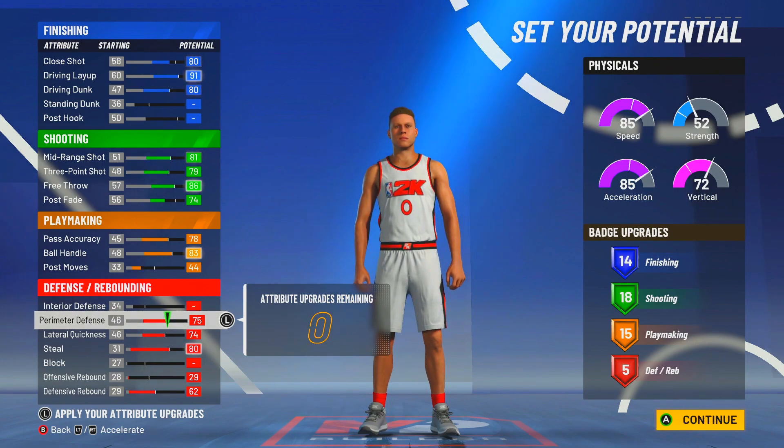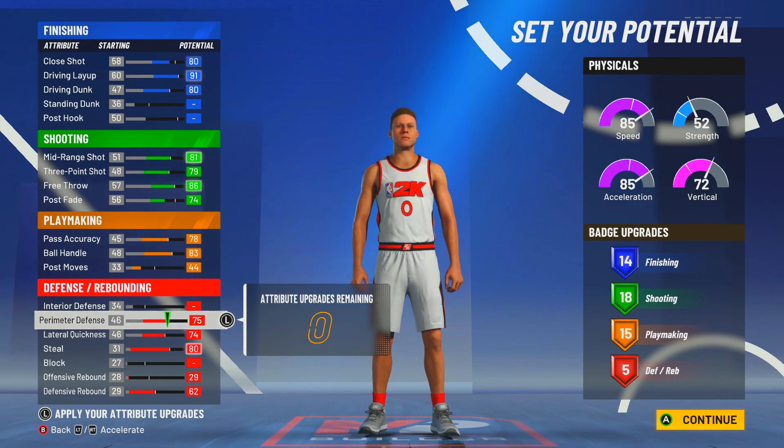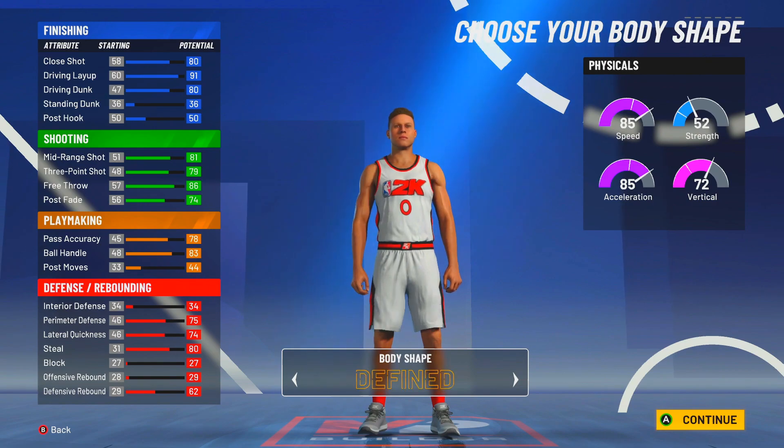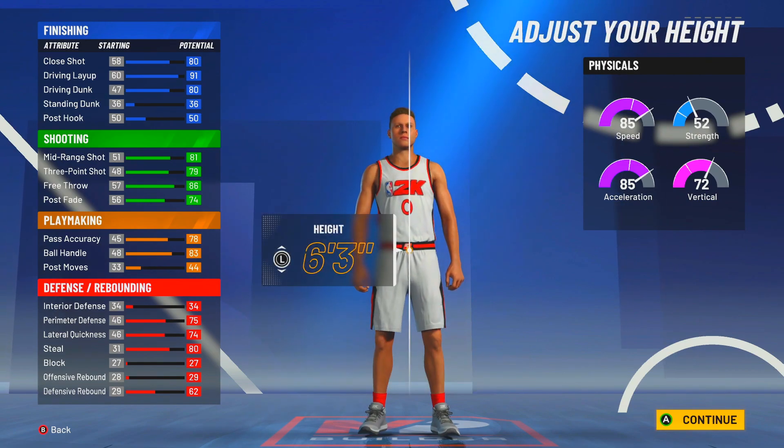Definitely a well-balanced build. Just think about if he had legend on this build — if they're doing a plus 10 in each category, which I think they should do, should bring that back. You're looking at a lot of badges, you're looking at a more balanced version. The one right above this pie chart is kind of sus when it comes down to finishing. If you're going to make a build like that, you might as well just go play shot, in my opinion. You'll see at the end how this build compares to NBA players and stuff.